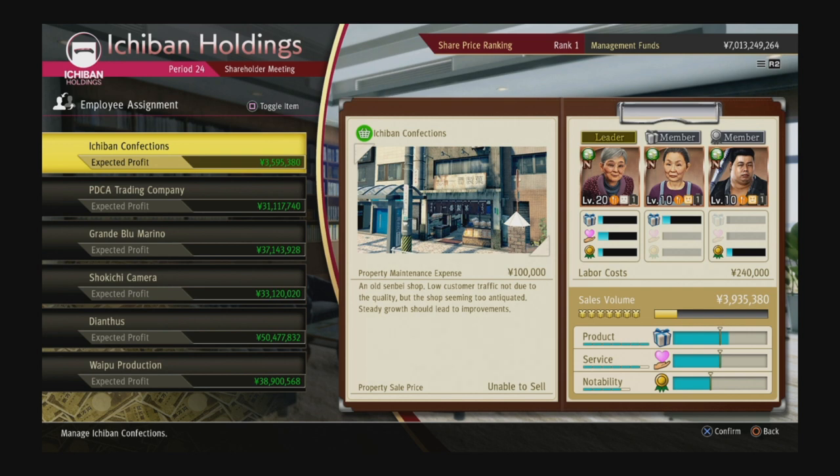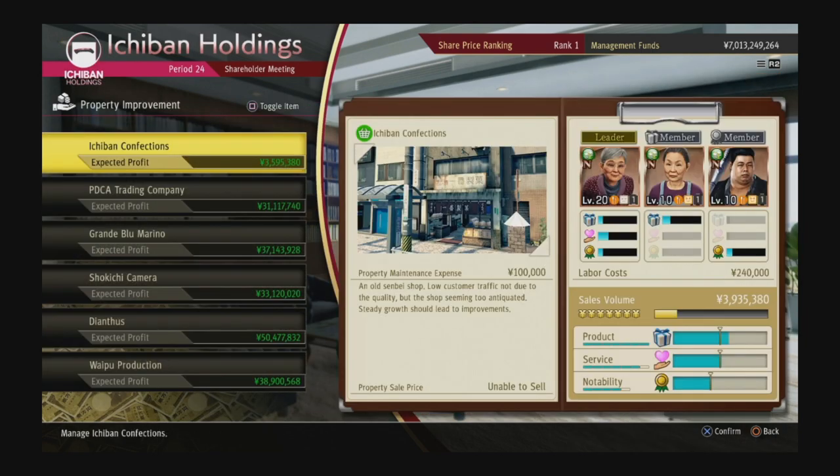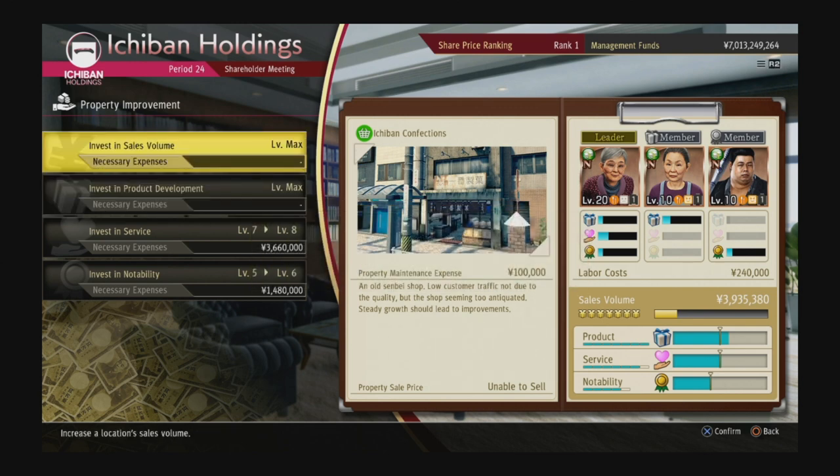Let me explain the stats. Down at the bottom left there is product, service, and notability. When you upgrade the sales volume, those little bars will all move to the right. If they go beyond what you can offer in product, service, and notability, you'll take a hit to your income. If you just boost sales volume over and over but don't raise product, service, and notability with it, you'll actually make the same or less money because your business can't keep up. So always try to keep them close — if you're slightly short of the sales volume upgrade, go ahead and upgrade it anyway, you'll still make more. It doesn't shave off too much if you're close.